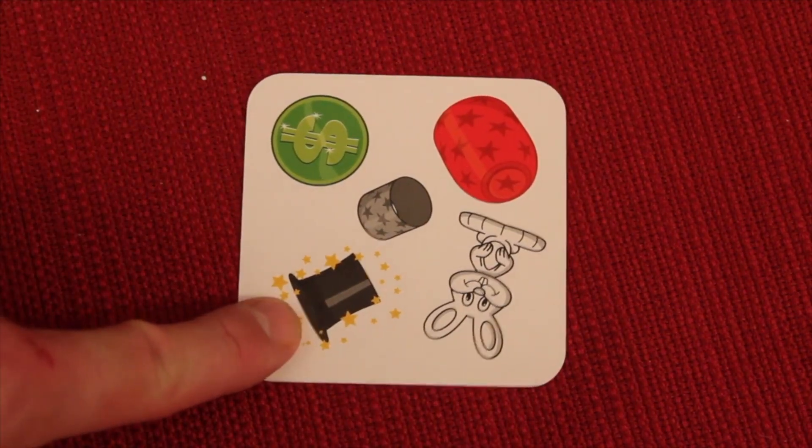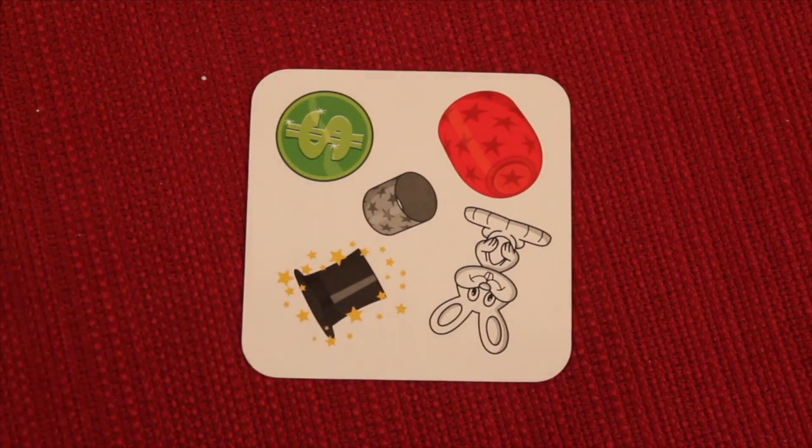Some of the cards have stars on them — that's an advanced variant you can play — and it means that nothing can be hidden inside of that.